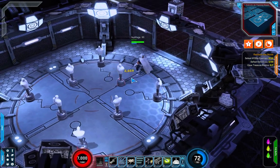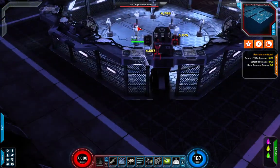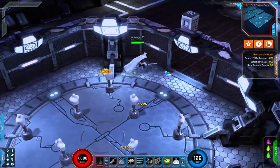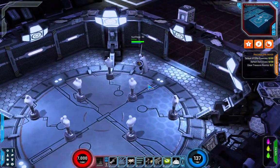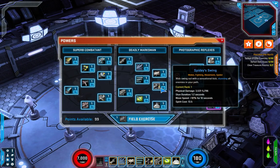Spidey Swing is next — web swing out with a sensational kick, stunning all enemies in your path. It's going to do some physical damage, stun them, and increase your move speed. I like that animation, though I'm not sure how useful that skill can be.